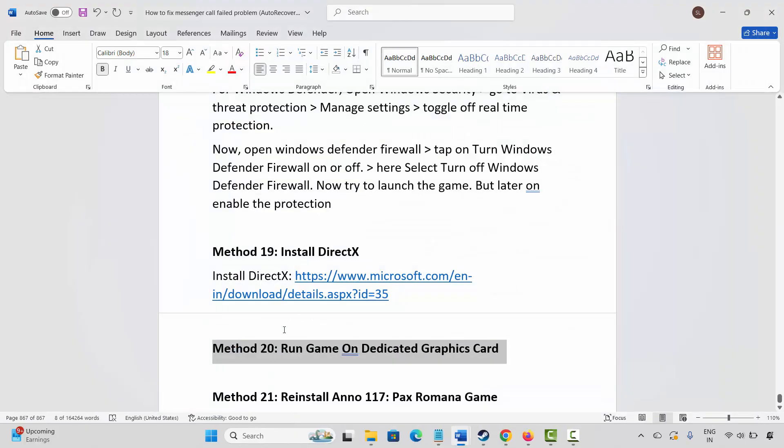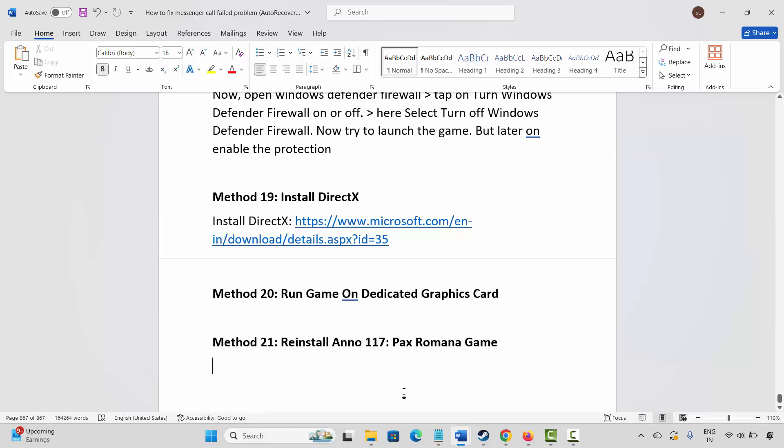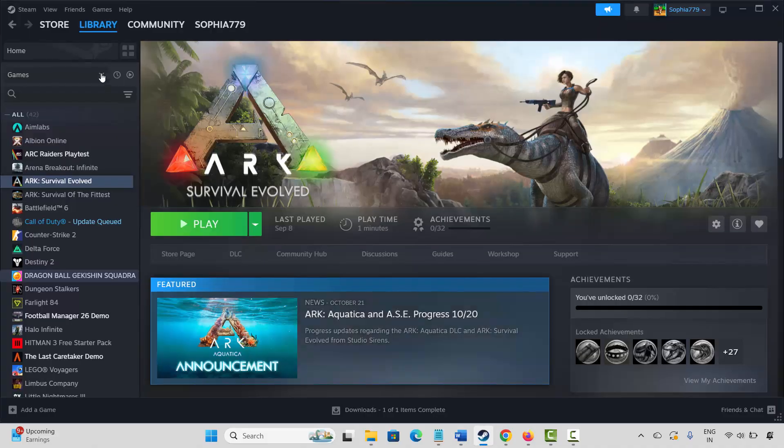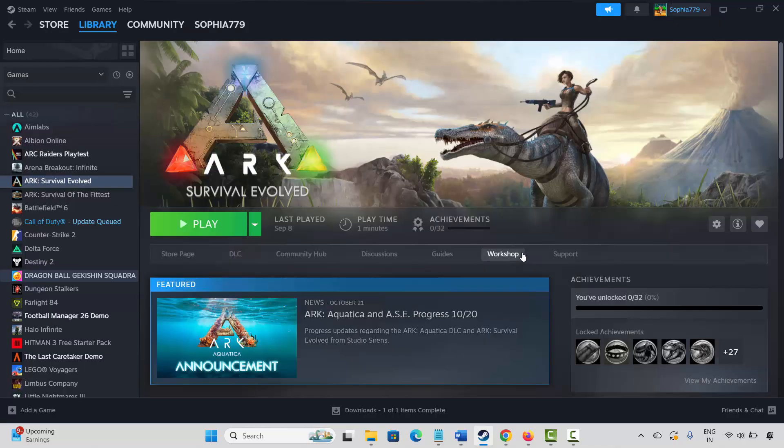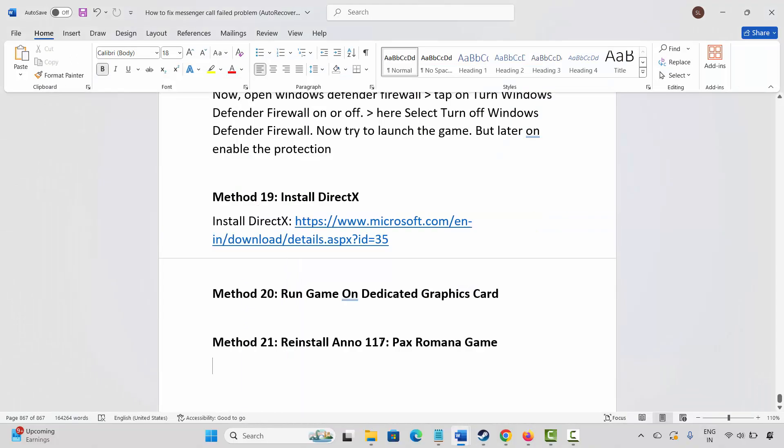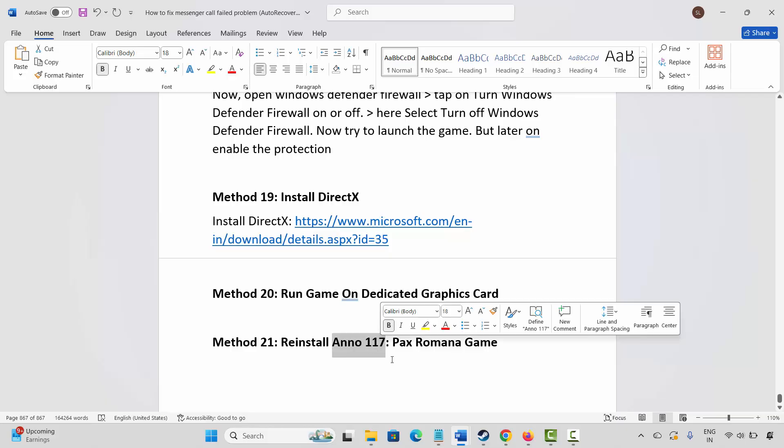If not, the final solution is to reinstall Anno 117 Pax Romana. Go to Steam, under the Library section, select your game, right click on it, click on Manage, then click on Uninstall and confirm by clicking Uninstall again. This will completely remove the game from your PC. Restart your PC, then launch Steam again and reinstall Anno 117 Pax Romana, and click the play button to check if it is launching or not.